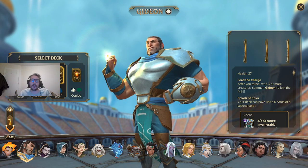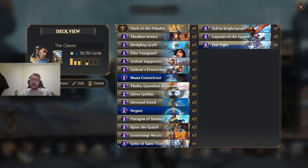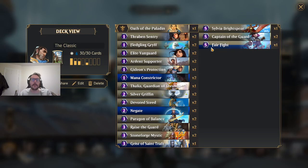When it comes to ending the game, I really like the classic deck here because of the interaction between Oath of the Paladin and Fair Fight. Oath of the Paladin gives you a 1-2, a little buff, Divine Smite removal, and Aura of Courage — a very, very powerful spell. Regardless of the meta, this card on paper is going to win you games if you're ahead, and it will also win you games when you're even. What Aura of Courage says is: for the rest of the game, after a friendly creature attacks, give it plus one plus one.